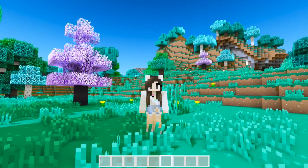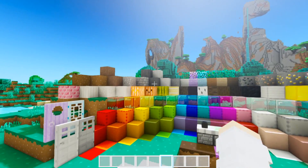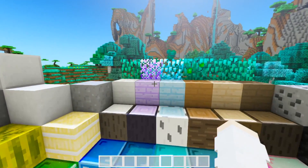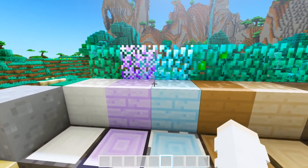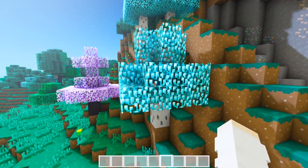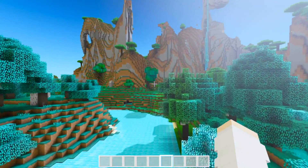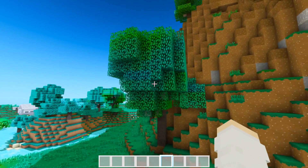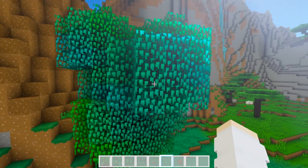I joined my single player texture pack testing world to show you guys a couple of the blocks. Some stuff is still not textured yet since it's a work in progress. I'm obsessed with the colors of wood — I made oak white, spruce purple, and birch blue. I also adjusted the brown shades of the other wood and changed the leaves to blue and purple. Look how pretty these trees are — the purple one is super cute, but the blue one is my favorite. I also changed some biome colors, like in a plains biome the leaves are a few different shades of green and blue.